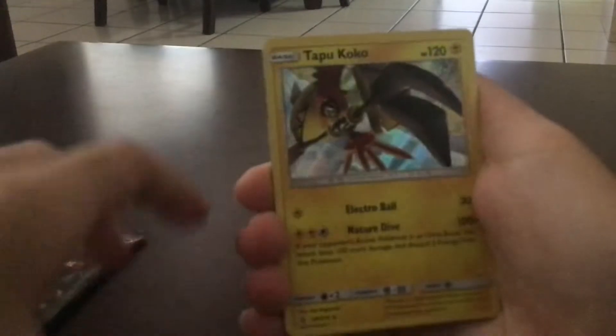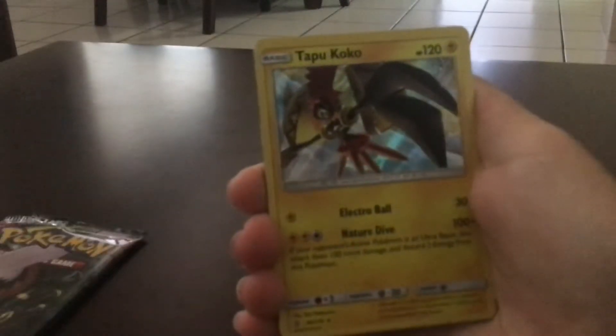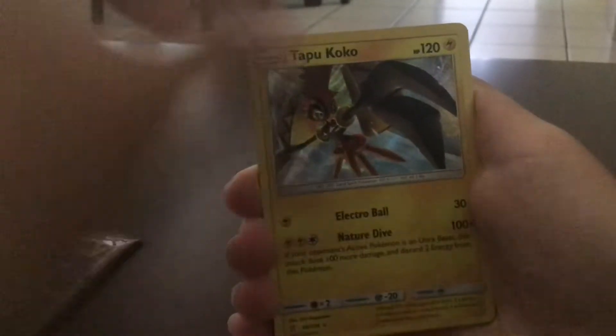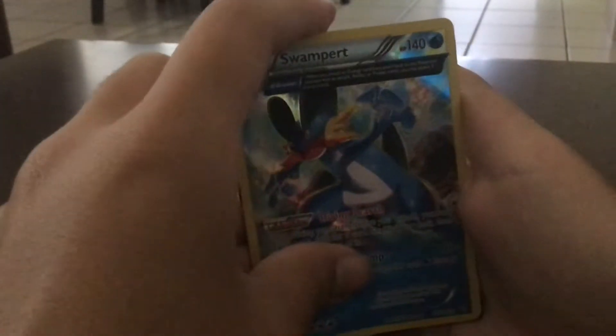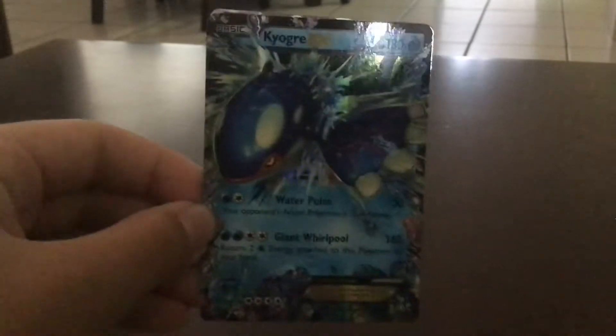I got the promo, I got the Tap of Cocoa. I got a Swampert Ancient Trade card which is a holographic, and I got a Kyogre EX which I was really happy to get because I lost this one several years ago, so to get it again was really cool. And then I got a Heatran GX.